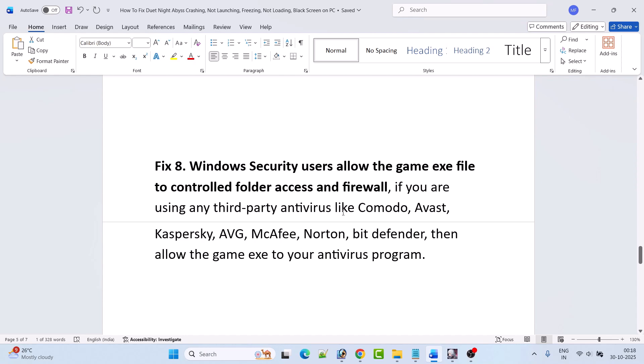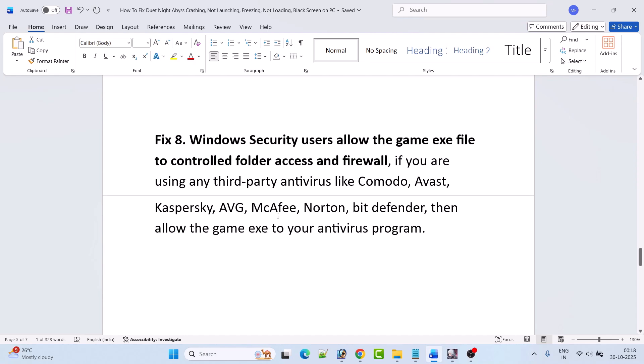If you are using any third-party antivirus program such as Comodo, Avast, Kaspersky, AVG, McAfee, Norton, or Bitdefender, allow the game exe to your antivirus program as well and then launch the game and check. You can also turn off your antivirus program temporarily and turn it back on after playing the game.